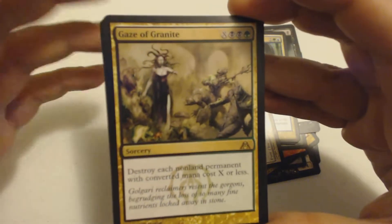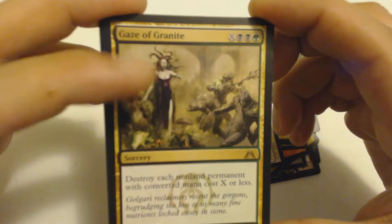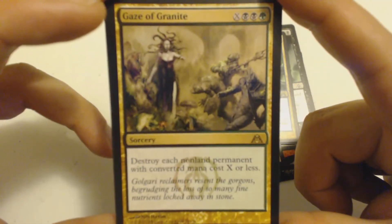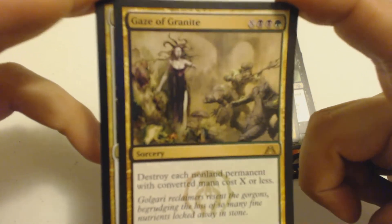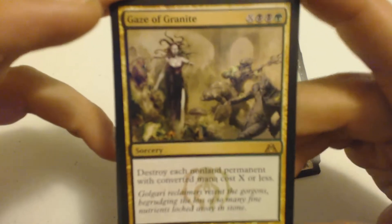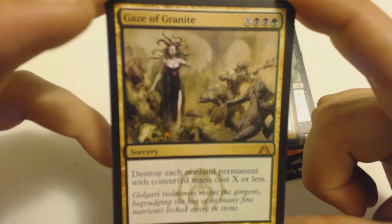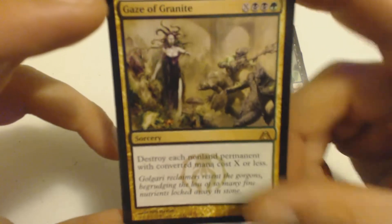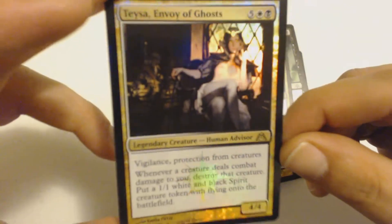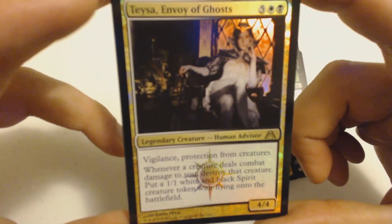Then I got Gaze of Granite — this lady must have Bette Davis eyes. Cost X, two black, and a green. It's a sorcery: destroy each non-land permanent with converted mana cost X or less. And I got a foil rare — look at that, that's a nice pull, I'll take it!